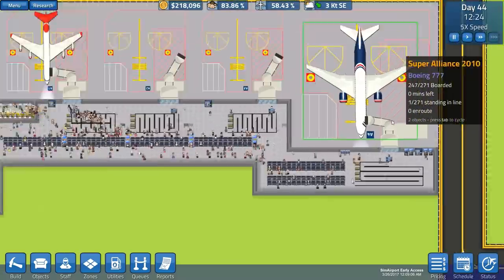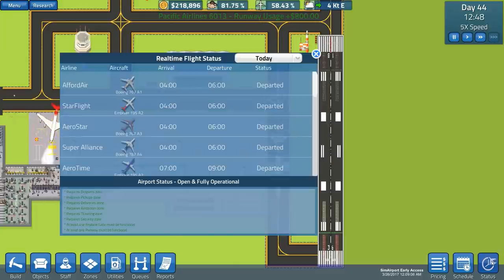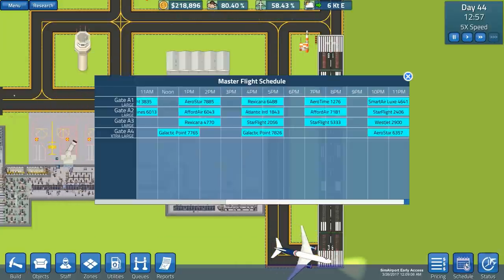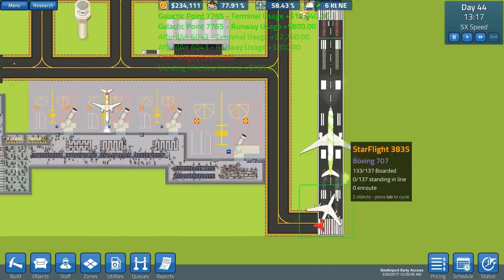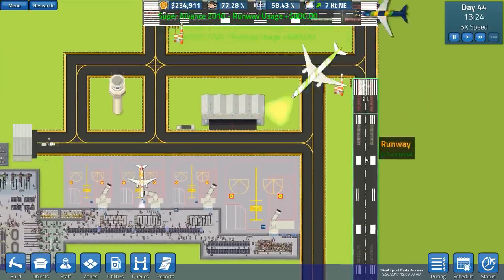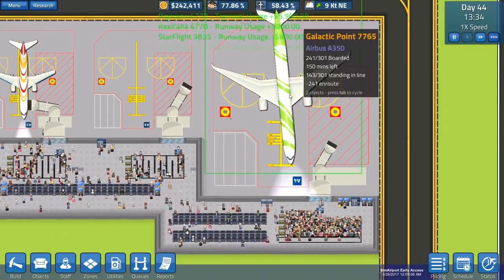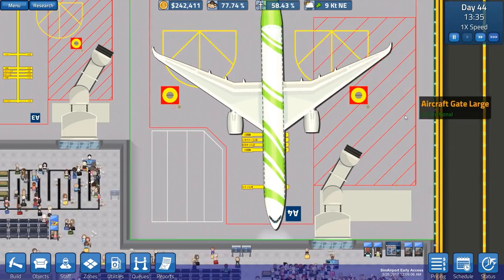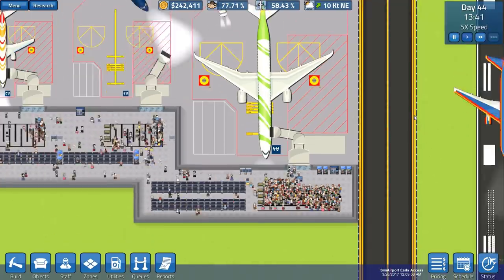That's our Super Alliance plane there. I want to see this Airbus - there's a 777 but when will we see the Airbus? Very shortly - oh my goodness, that's it there, that's the Airbus, which is now docking up! Hey, there it is! That's a nice swept-wing design - very, very nice, that Airbus.